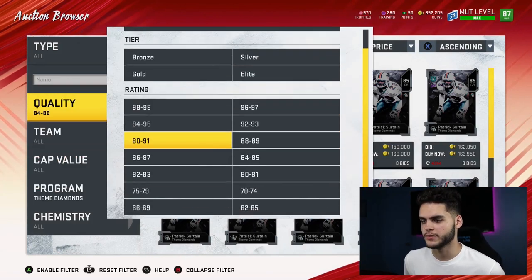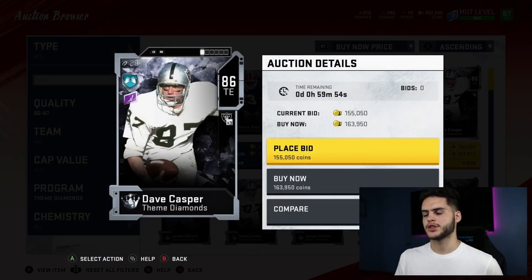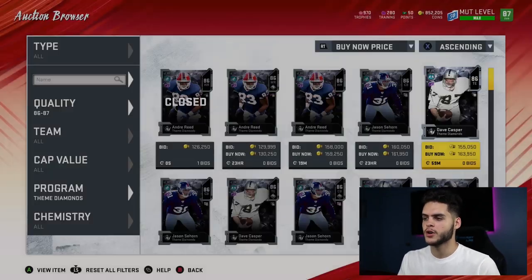Moving up to the 86 overalls now. Rank 31 is Dave Casper. Dave Casper is so slow. He can't run block, he can't route run. He can catch — he's like a stationary catching tight end, which I'm not really a fan of.